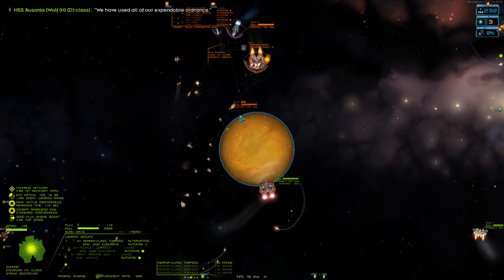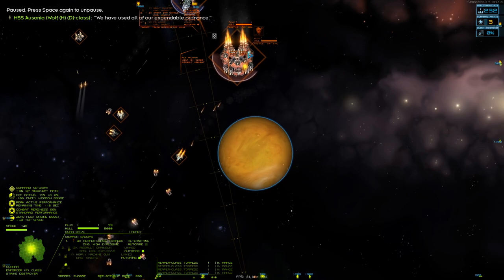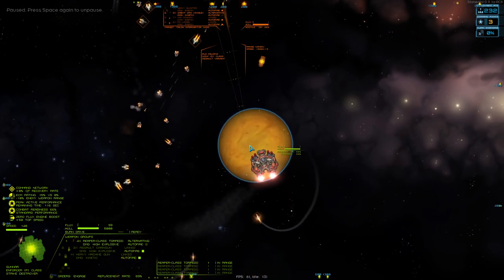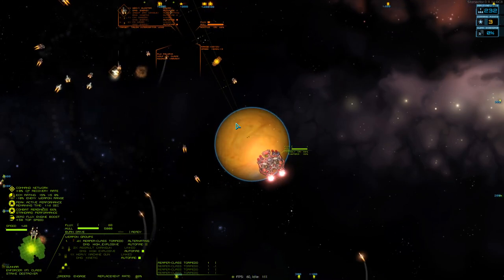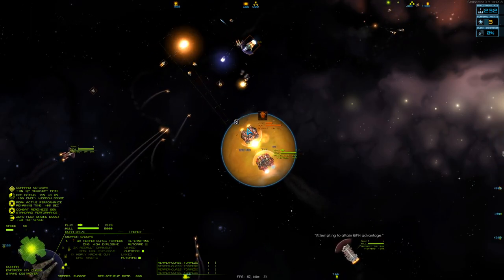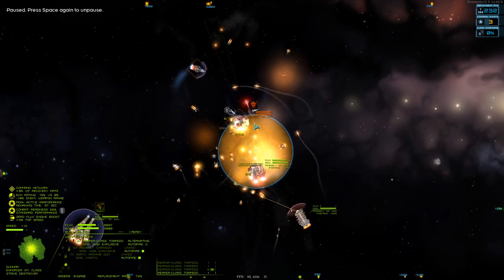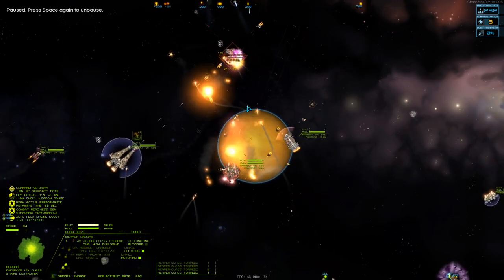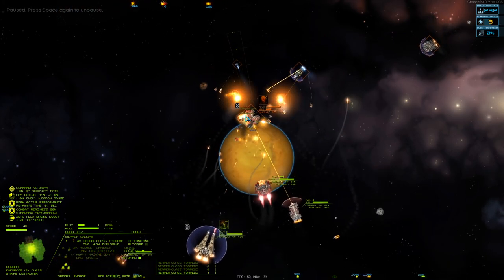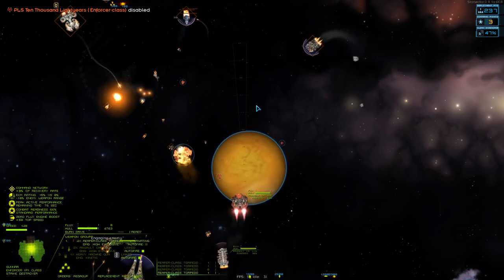Those are the Atropos. Four light mortars and assault chaingun - that looks like a really shitty armament, but light mortars are actually a pretty good choice for an Enforcer because enforcers have terrible flux efficiency and light mortars are good at that. I'm going to get in here, fire off my stuff. I'm winning the flux battle. My reaper didn't fire - it must be disabled. Those four harpoons were actually from my Buffalo Mark II - nice to see some cool fire support. I just got hit by an Atropos that I didn't see coming with my shields down to recover flux.